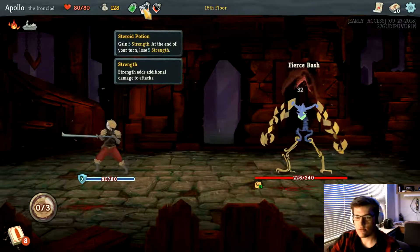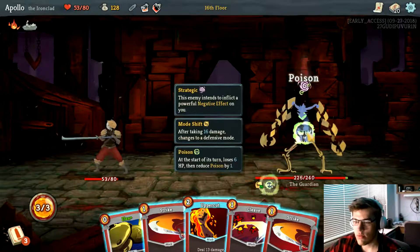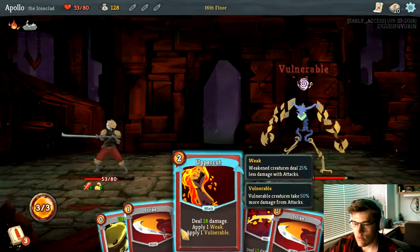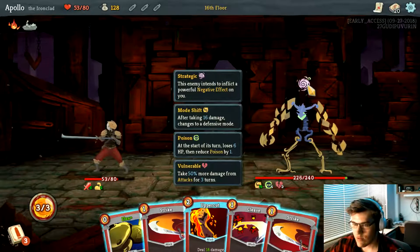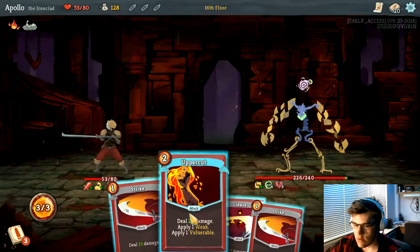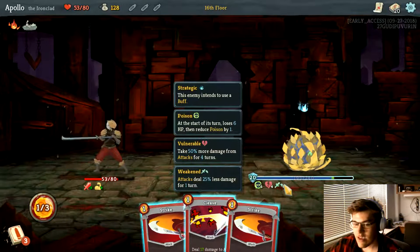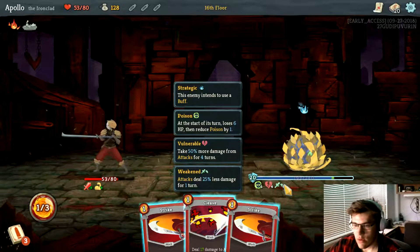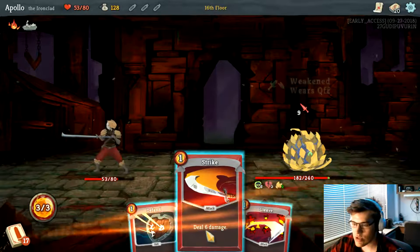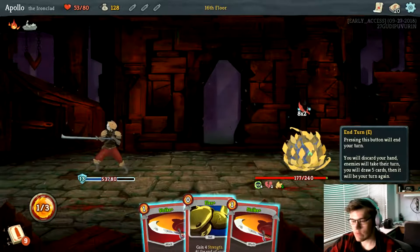I'm about to take a lot of damage. I'm just going to use all my potions. Deal eighteen. He's doing a negative effect — flex, flex. Now every time that I attack him I'm going to get damaged. So the only thing I can do is wait for that to go away. I'm going to take 3 damage.